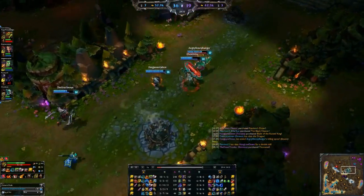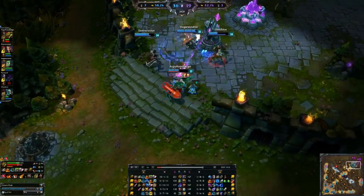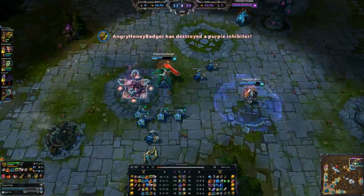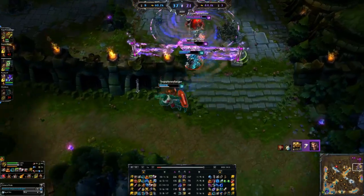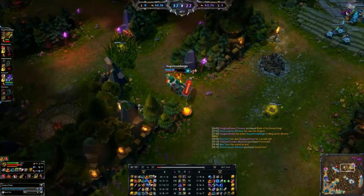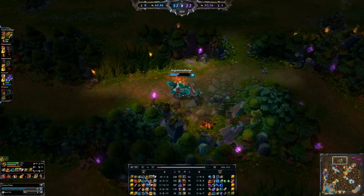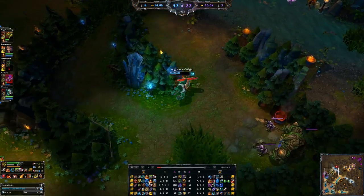Let's talk about Renekton's masteries. We take a 9-21-0 page — 9 on the offensive side to get a little help, and mostly into the defensive page to get fairly beefy. I call it my top page if you've watched my masteries videos. You can also see my masteries pages on my Facebook page under photos. With those masteries you kill people, you're beefy, and you can obviously build more damage if you didn't want to go uber tank.